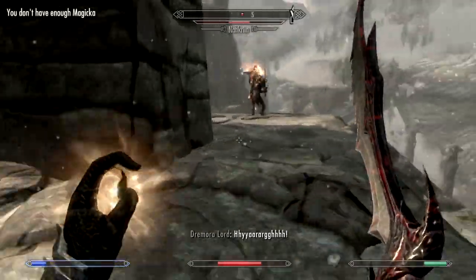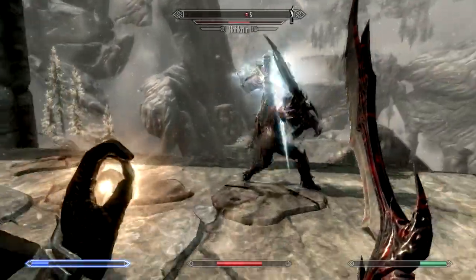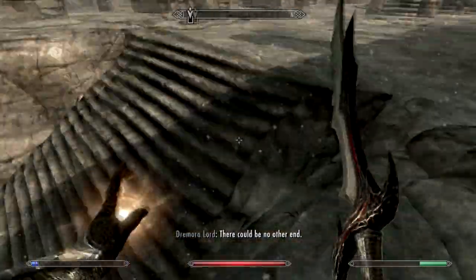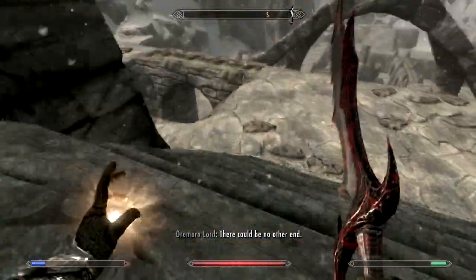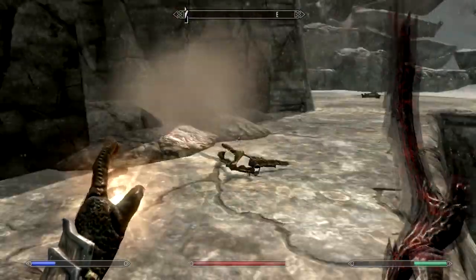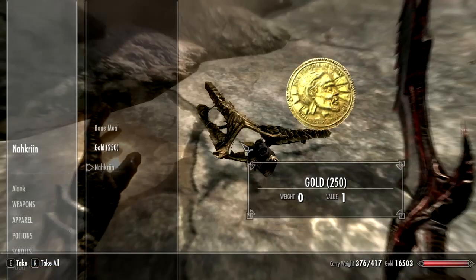This guy was a bit of an idiot — he decided to get really, really close to the edge, and then as I came up he decided he wanted to face me, so he jumped off and committed suicide. Which is quite nice for me because I didn't have to do any extra damage to him, and just walked over and picked up his loot.